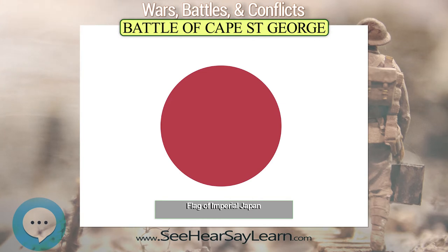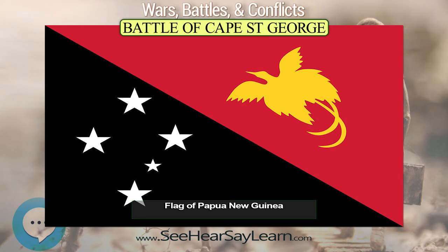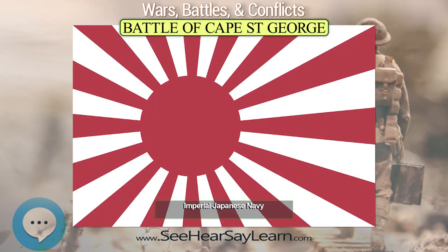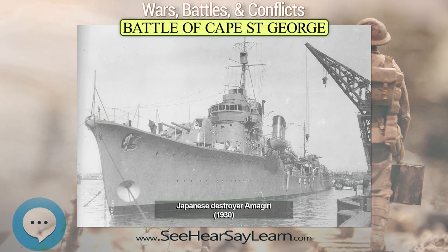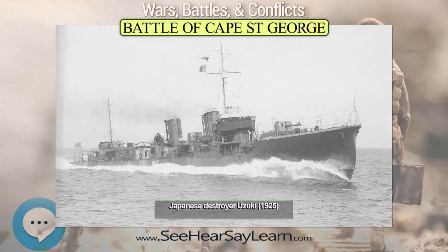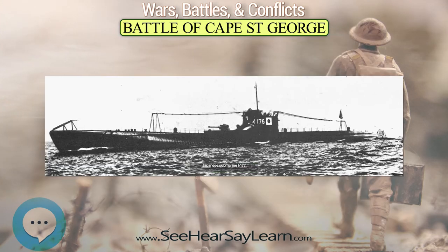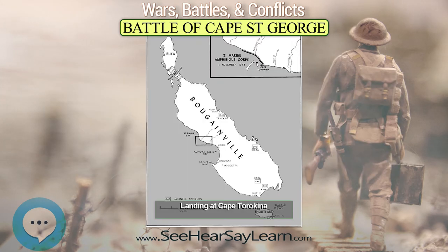Around 1:41, Kagawa's two screening destroyers were picked up by radar by Burke's destroyers, which had moved into position between Cape St. George and Buka, with Dyson making contact first. Poor visibility prevented the Japanese from spotting the American ships in turn. Burke elected to use his own division for the torpedo attack. Superior radar allowed the American ships to approach within 5,500 yards and launch their torpedoes at about 1:55 before the Japanese sighted them. Onami was hit by several torpedoes and sank immediately with all hands, including Kagawa. Makinami was hit by one torpedo and disabled.